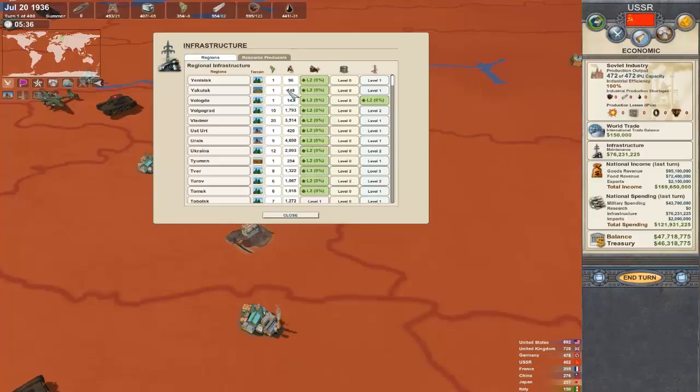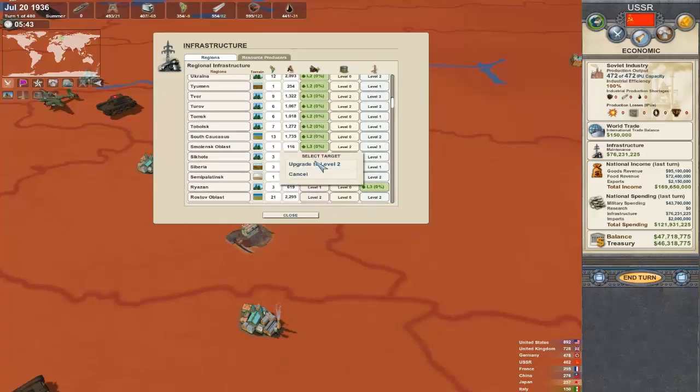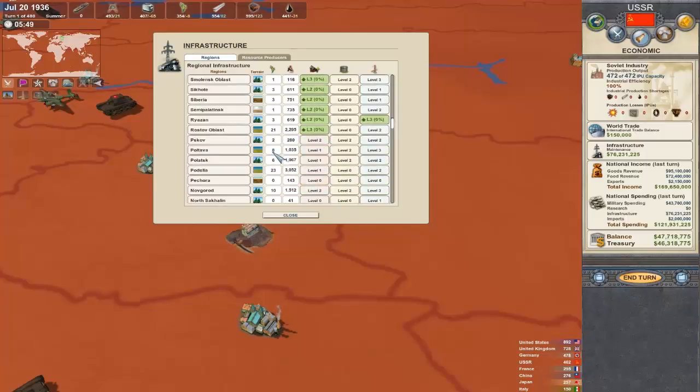By upgrading agriculture, you add bonuses which can lead to having more food. But at the end of the day, if you have no manpower units in a region, you will not be producing any food there — because you don't have any farmers, to put it simply.